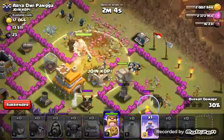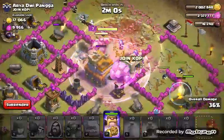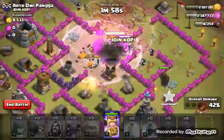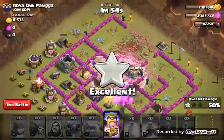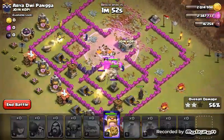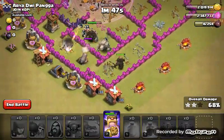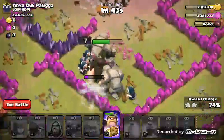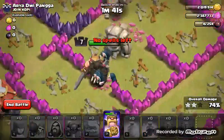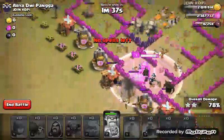We'll rage it when they get to about there — rage that. This will be an easy three-star; it's just to give you a taste of how to use a GoWiPe. Use your king ability once he gets to just over halfway health, because then it will regen all the way up and bring a couple of troops out.